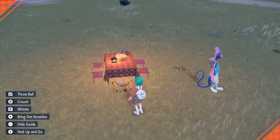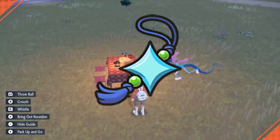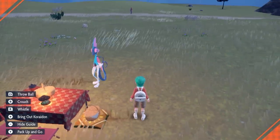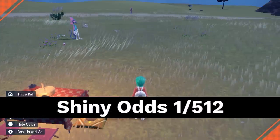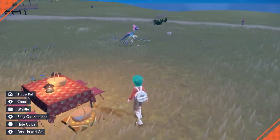You can further increase your shiny chances by having the Shiny Charm, which you can get by completing your Paldea Pokedex. With the Masuda method and the Shiny Charm combined, you can increase your odds of hatching a shiny Pokemon to 1 in 512. These are the best odds you're going to get.